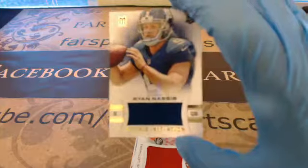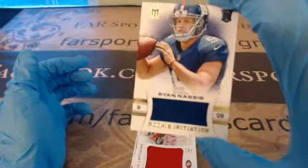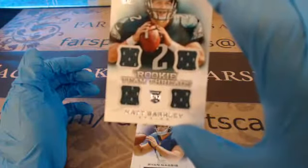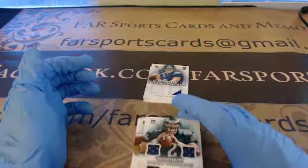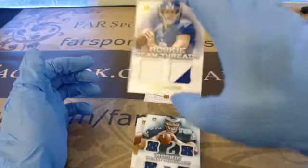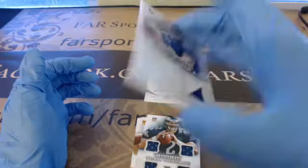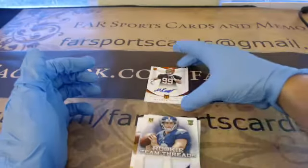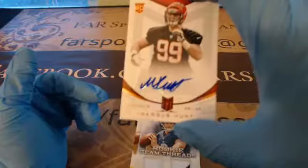Ryan Massive rookie initiation patch for the Giants, out of 399. Matt Barkley quad patch, rookie team threads for the Eagles, out of 299. Another Ryan Massive dual patch, rookie team threads, and that is 20 of 49. And we have Marcus Hunt for the Bengals, auto, out of 599.